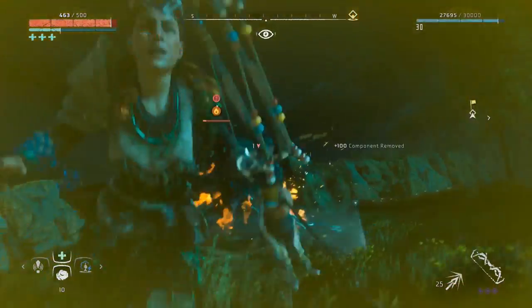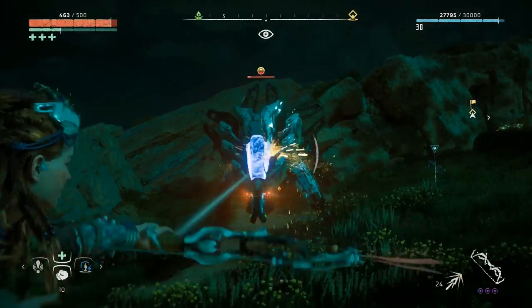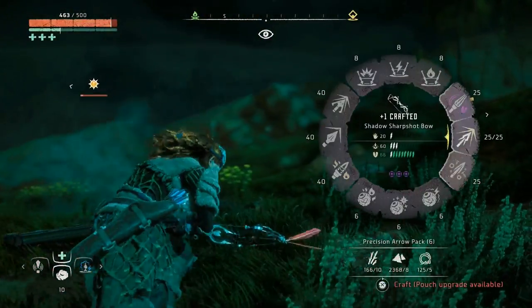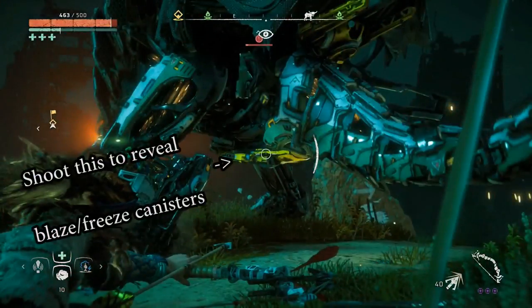But the ultimate recommendation, if you don't have good enough bows or you're not good enough at shooting, is to pull out the tripcaster and basically just make it blow itself up with blast trip shots or the shock one, where you can just spam arrows on it. It's very simple to do.